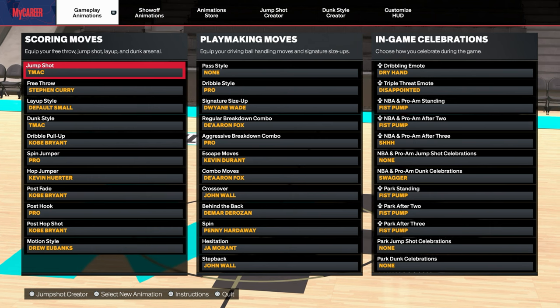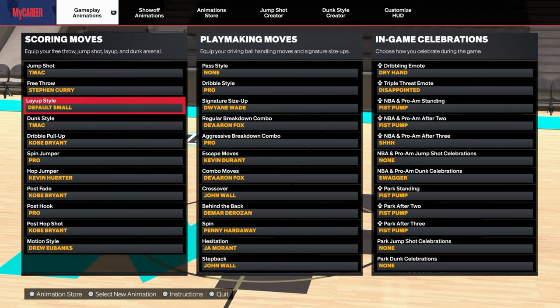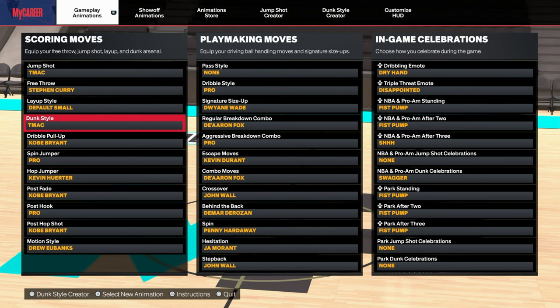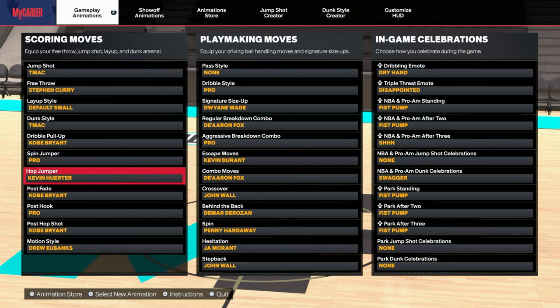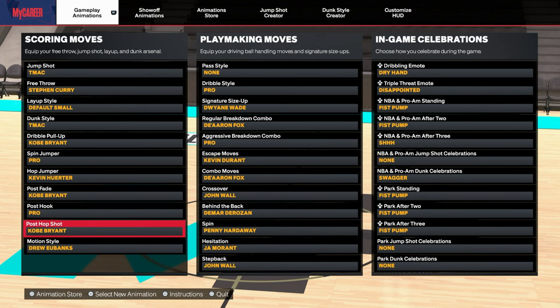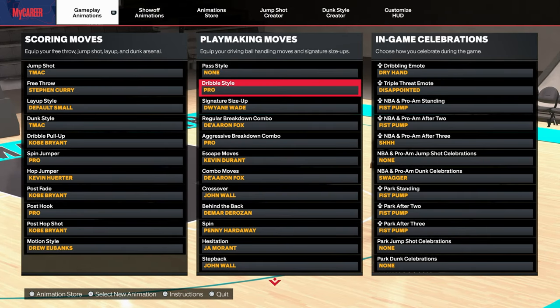Here are the animations: my TMac custom jump shot, Steph Curry free throw, TMac layups, TMac dunking style. I'll show y'all in a minute. Dunks I have with this build: Kobe pull-up, spin jumper, hop jumper, post fade, pro post hook, Kobe post hop shot. Here is the dribbling.